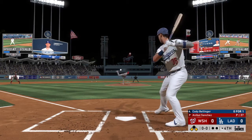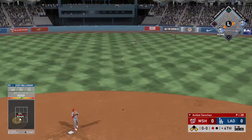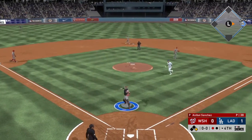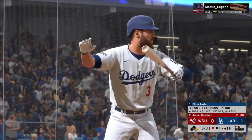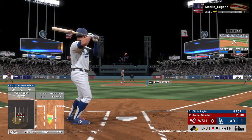Cody Bellinger at the plate now. Line drive to center field. Catch made in center. Here comes the runner from third. And not in time as the run scores. And the run will score as the Dodgers grab the early 1-0 lead. Next up for Los Angeles, Chris Taylor. One in, one out, and one on here in the inning.